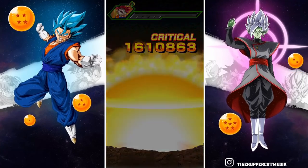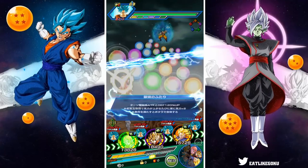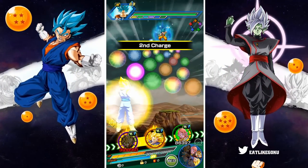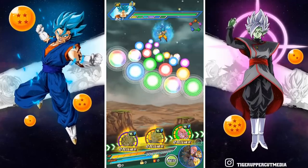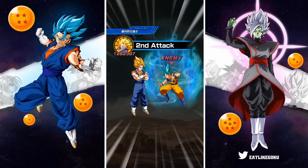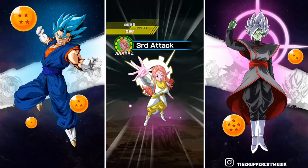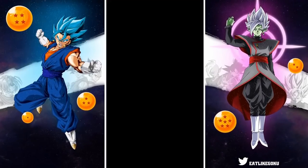Is he the best unit in the game now? I don't know, but he's definitely close — if not actually the best. We're going to skip this turn too and save all these Tech orbs for Vegito, of course. Next turn we should have the West Kai as support, still linked with the Tech Vegito Blue, who from what I can tell is his best linking partner after transformation.